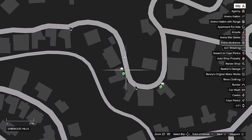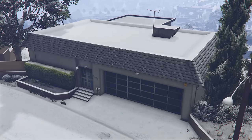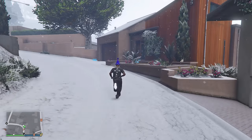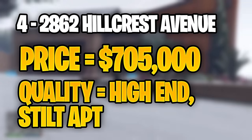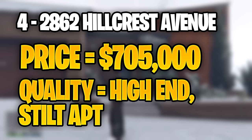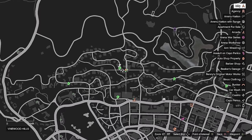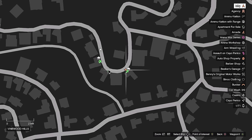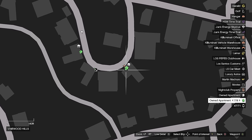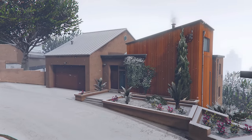We also have the same type of apartment for the fourth spot — this will also be a stilt apartment. And funnily enough, this is just down the road from the other apartment. This will be the 2862 Hillcrest Avenue Apartment, and it will cost just a little bit more at $705,000. Not much has really changed with this apartment compared to the last one — the interior and the garage will be the exact same, and the location is pretty much the same as well. But the main reason I think this one is higher than the last apartment is because of how it looks on the outside. I just think it looks so much better — it actually looks like a full-on house instead of just a normal apartment.